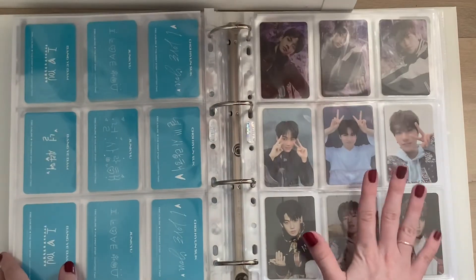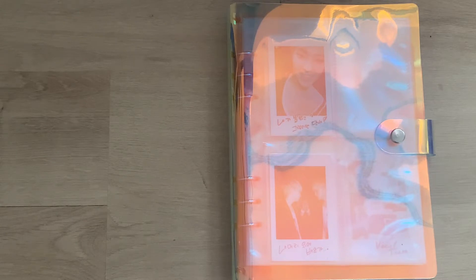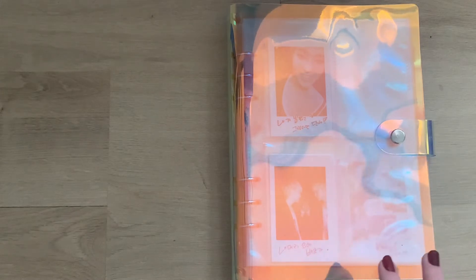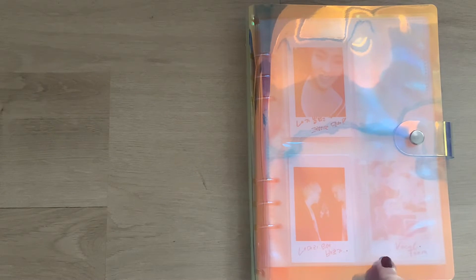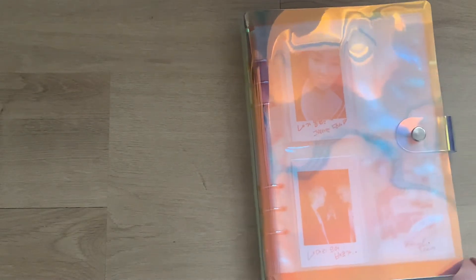The last binder is my new i5 binder, which I set up off camera because it was kind of a pain. I'm only storing my Seventeen collection in here because, as you can see, even with just Seventeen it is quite thick. I don't know how long I'll be able to store it in here — at some point I may have to move it back to a bigger binder — but for now it fits perfectly. Since I'm collecting two members, it looks quite good.